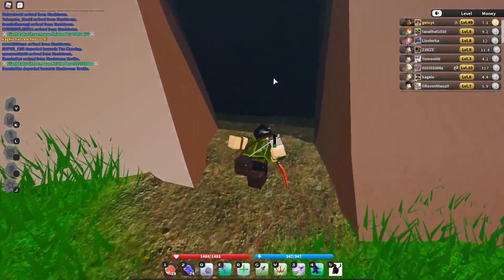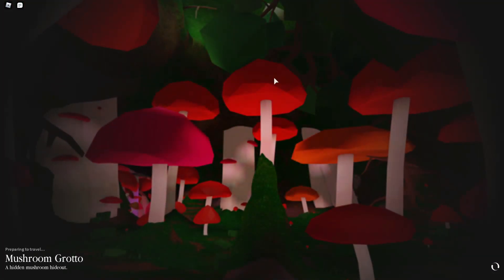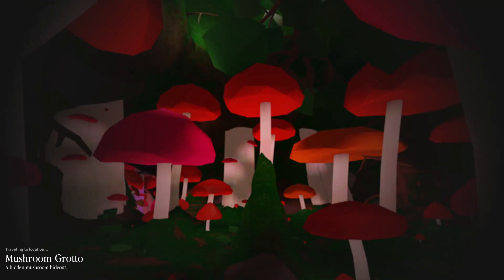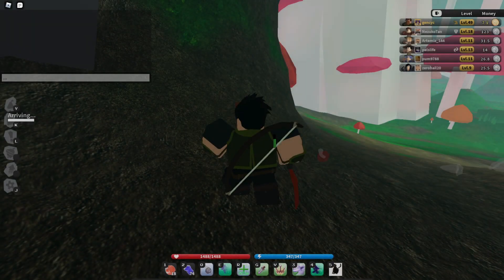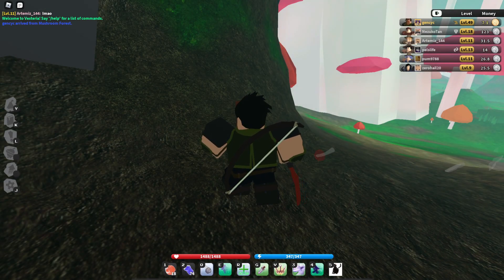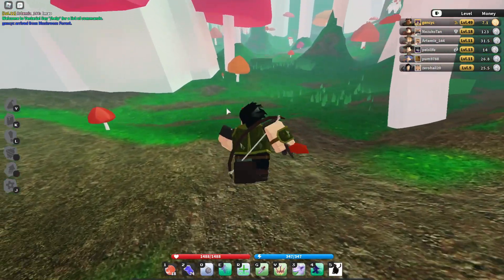We can just enter this cave right here — and there we go, Mushroom Grotto. Because it's not currently the minute of zero, I have to wait about another 20 minutes, so I'm going to skip ahead to the point where we find Chat.